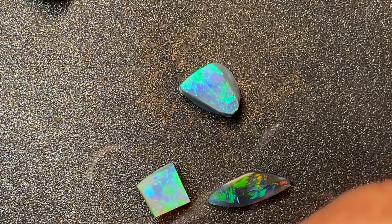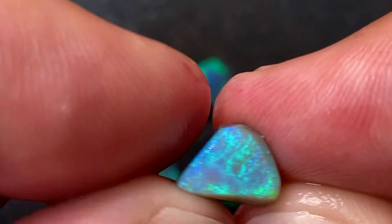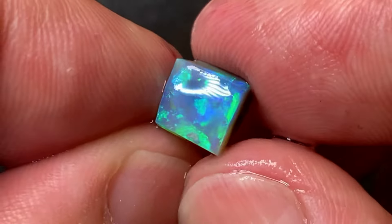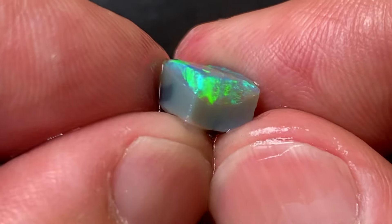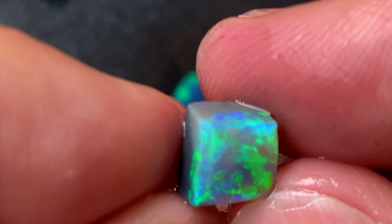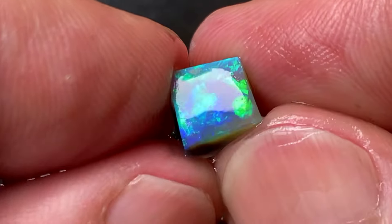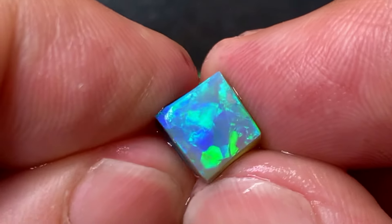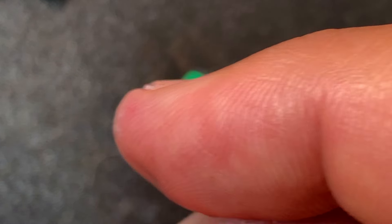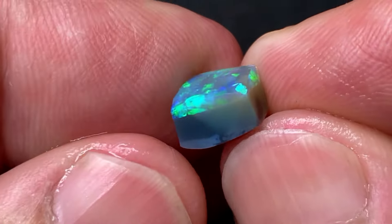That one is 2.3 carats — it's going to end up probably being 1.8. Then we've got this beautiful cushion cut — still got a nice thick color bar, ready to clean up. Not black, dark — about six, probably five. Very nice. 2.6 carats and it's almost done, so probably 2.4 cleaned up.